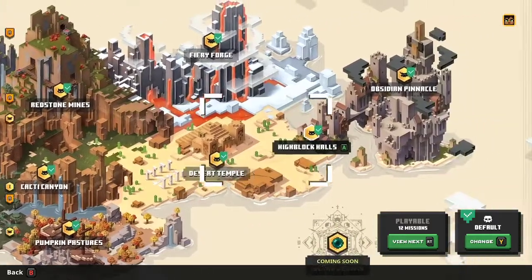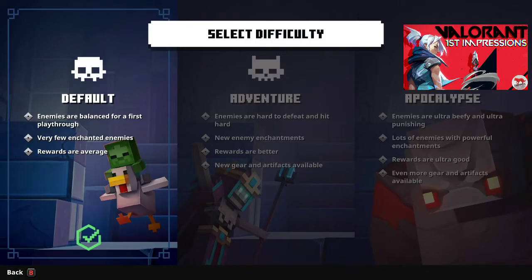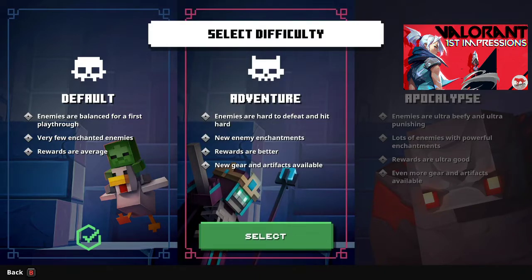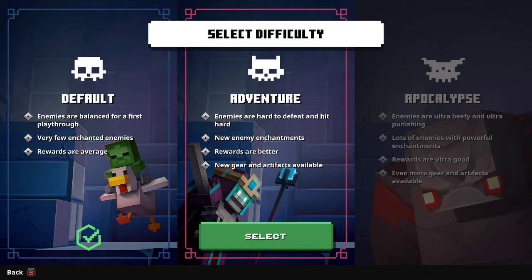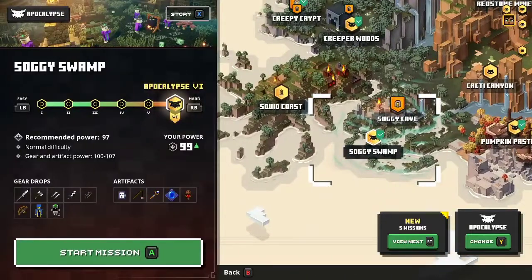Once you complete all missions and beat obsidian pinnacle, it unlocks the next difficulty. A lot of people think adventure mode is a free-roam mode, but it's actually just a second playthrough on harder difficulties with better reward drops and new gear. The same applies to apocalypse mode — beating obsidian pinnacle on adventure unlocks apocalypse, which raises the item level cap, increases recommended power levels, and features mobs with higher health pools that hit harder, plus new artifacts and gear.